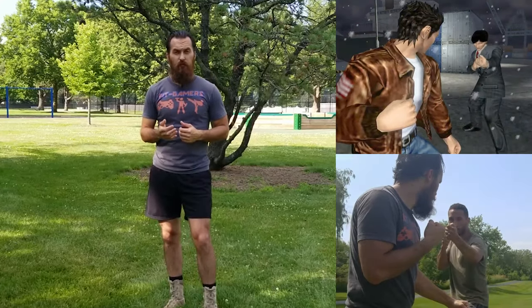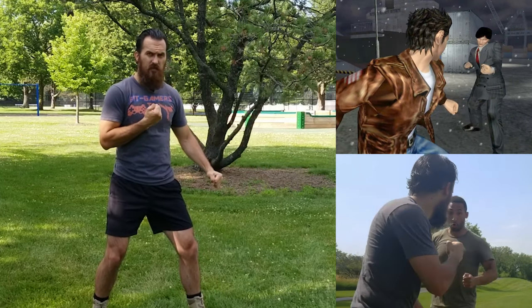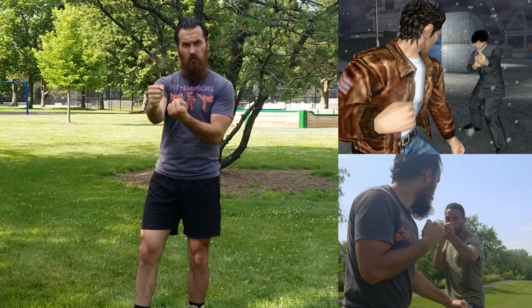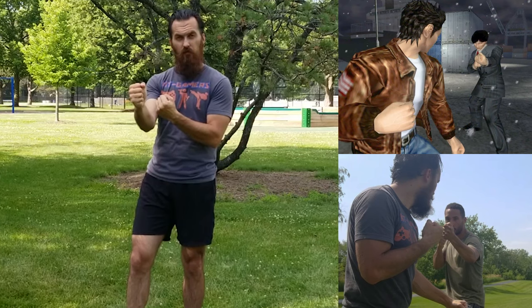Alright, so you've seen there from the cutscene and the reenactment we did — these characters are pretty much matched in their moves. You can see how they first start off in a fighting stance. Ryo is basically in a side stance, and then Guizong is almost in a Wing Chun stance — kind of squared up and forward with his fists out in front of him.